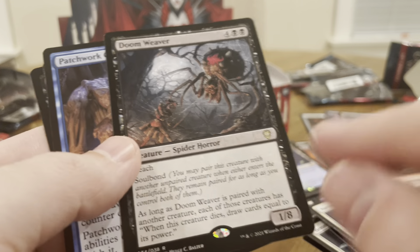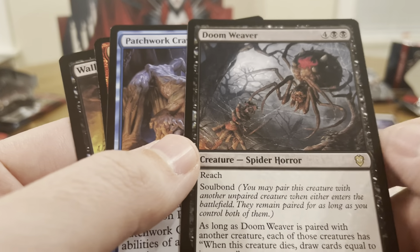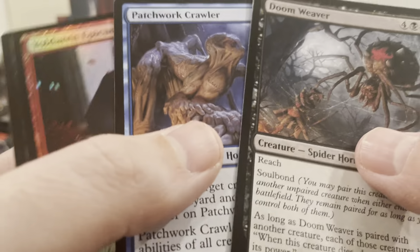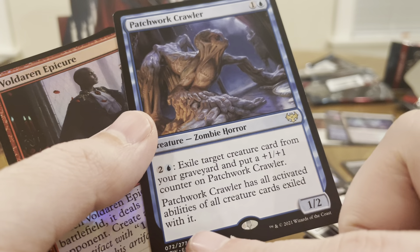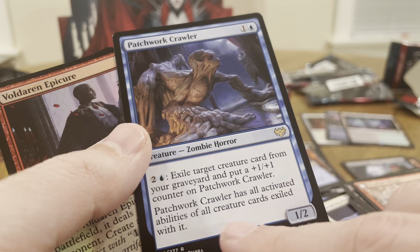You bastard — but this is a 1/8 so it's hard to kill. It's got reach too, damn. Patchwork Crawler — exile target creature from the graveyard and put a plus one, plus one counter on it. It has all activated abilities of all creature cards exiled with it.